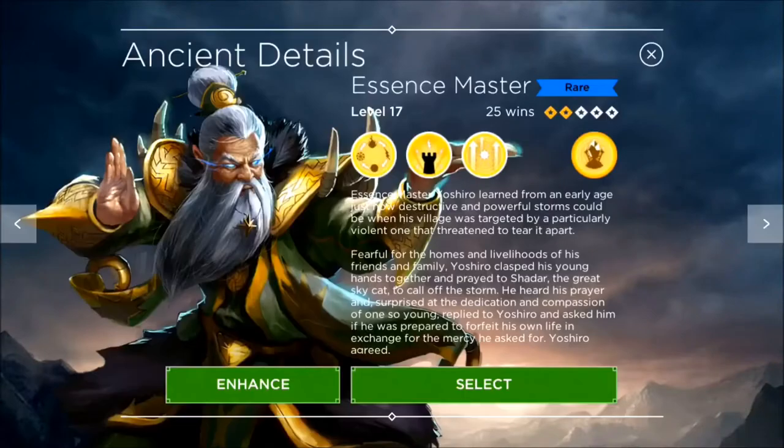Starting with the Essence Master — everyone has access to this guy if you use the promo code Samurai. He's the one that replaced Solric for me pretty quickly. So let's get right in here and look at his skills.